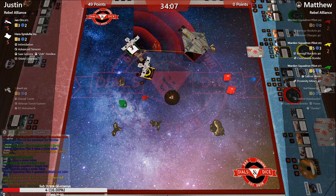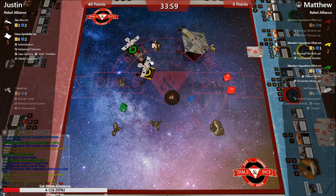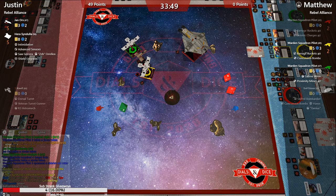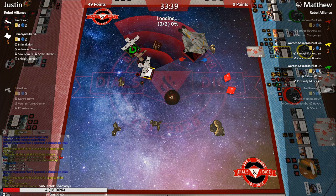Did anyone here play the Jedi Outcast games that Jan is from? Some classic old Star Wars games. He was strained so he didn't get a defense die — that's actually funny because strain on Hera only matters when it's obstructed like this. Hera took two more shields and is now down to hull.